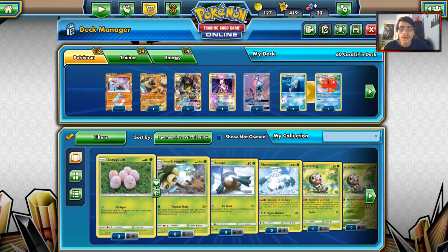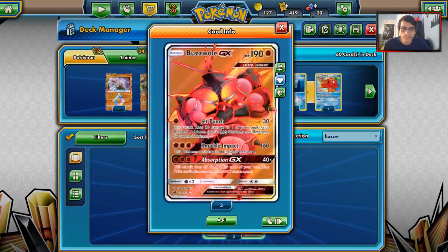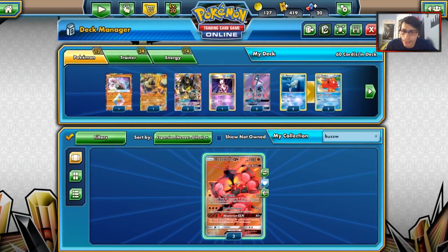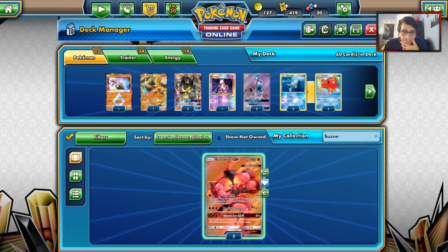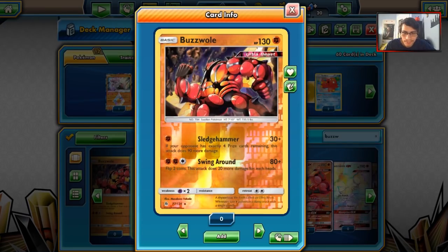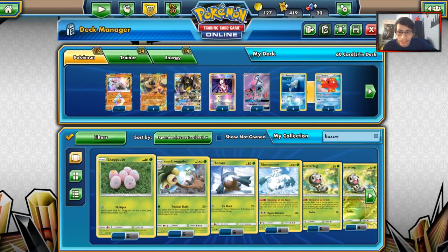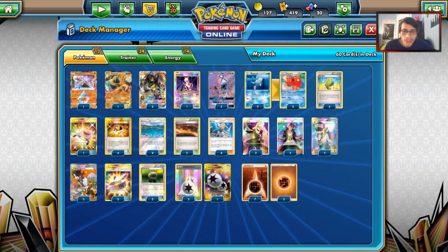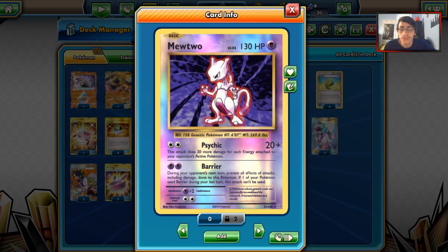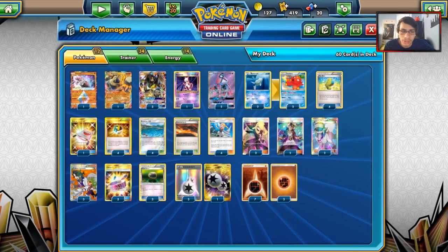Some other techs you can run: first one I'd consider is Buzzwole GX — we already play Max Elixir, so it's not a bad idea. You can also play Baby Buzzwole; Sledgehammer is not bad. The problem with Baby Buzzwole though is it's so reliant on having four prizes remaining — I don't find it that useful here. You can definitely play a Buzzwole in this deck if you want. Another Psychic attacker may be good too, just because of how good Buzzwole is.